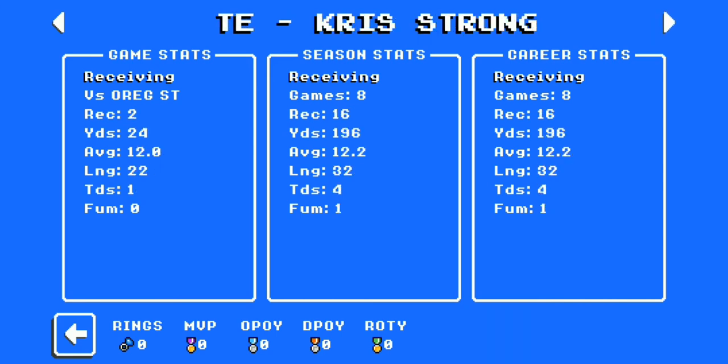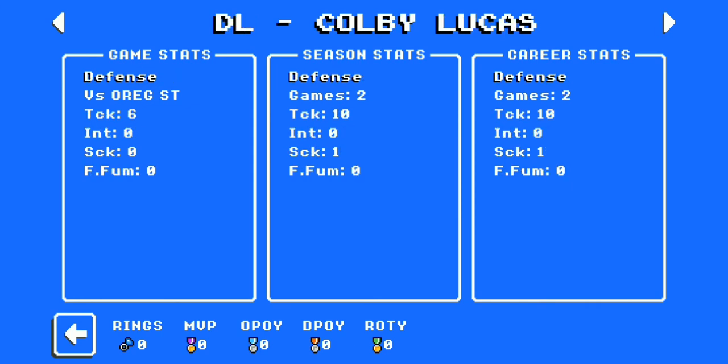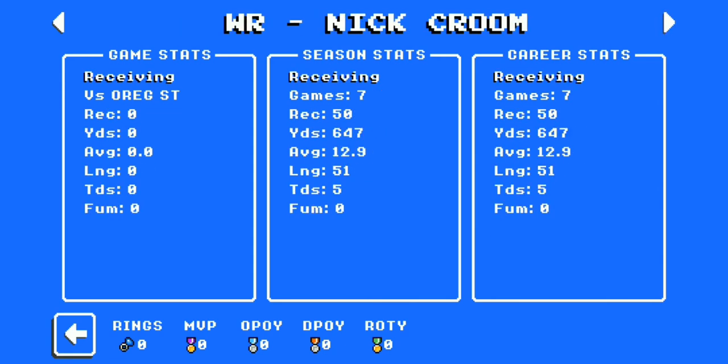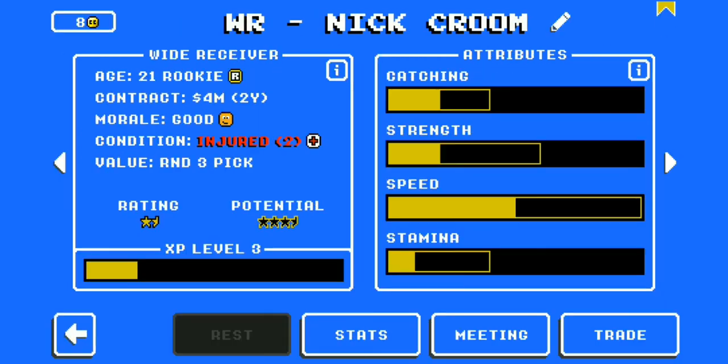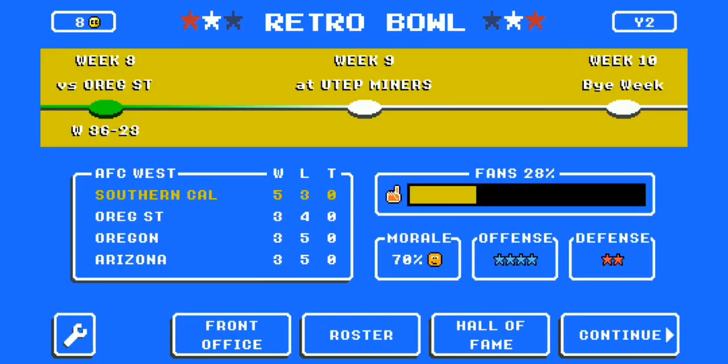Siebert had 2 catches, Chris Strong had 2 catches. And Moss — 15 catches for 154 yards. A big-time player who stepped up in big moments. Colby had 6 tackles. As we level up, we give Saeed Jimenez increased catching ability, and more strength to Moss. USC Trojans are gaining their stride out in sunny SoCal.